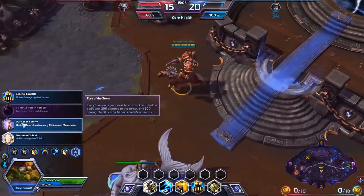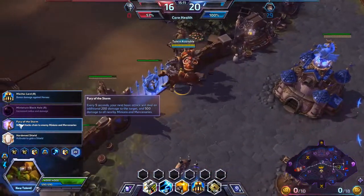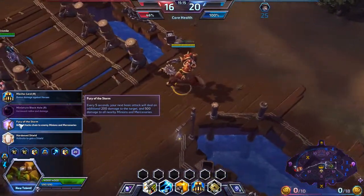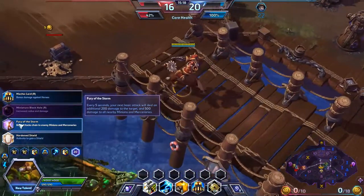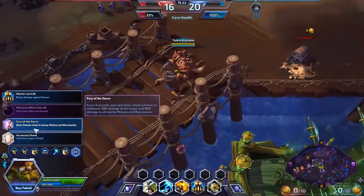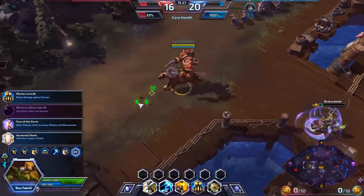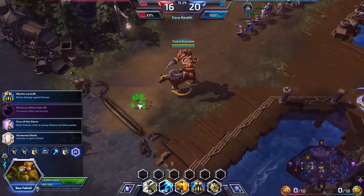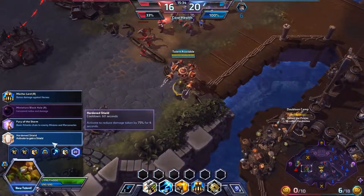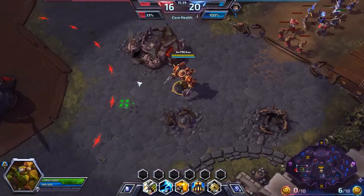Fury of the Storm creates an effect where every five seconds your normal attack deals additional damage, and all nearby minions and structures also take that damage — it's sort of like splash damage every five seconds. It's a little useful but I personally think the Robogoblin upgrade is more useful. Then Heart and Shield creates a 75% shield for four seconds.